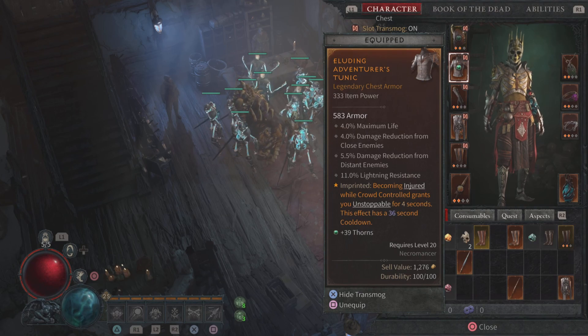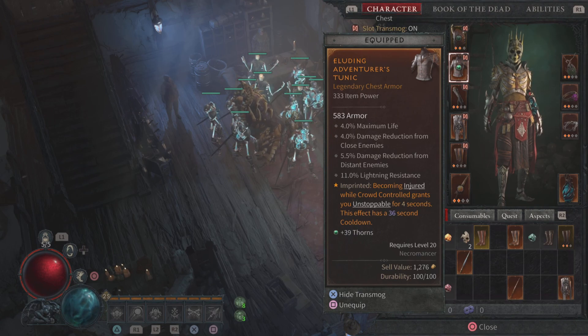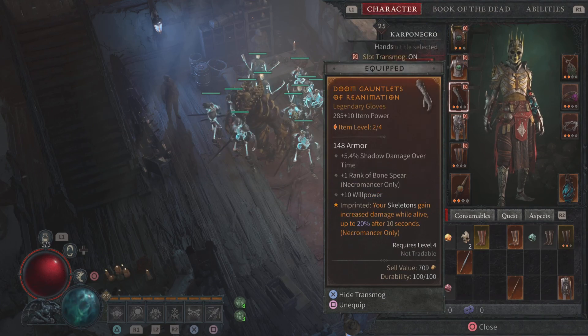Now we're going to move on to the chest piece for our gear. We're going to start off with our chest piece. I imprinted it with Aspect: becoming injured while crowd control grants you Unstoppable for four seconds, every 36 seconds, with some thorns on the helmet. For our gloves, we imprinted it with your skeleton gains increased damage while alive up to 20% for 10 seconds, and this is key — you can also get it up to 30 seconds if you imprint it on your amulet.